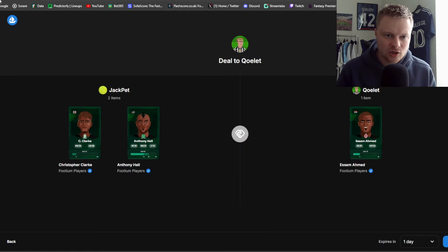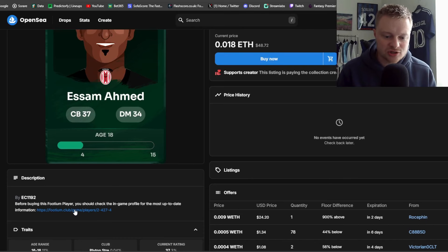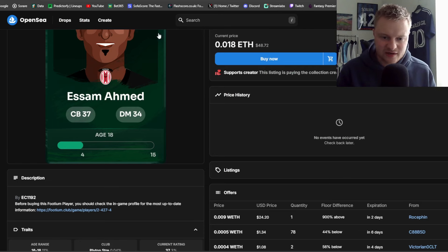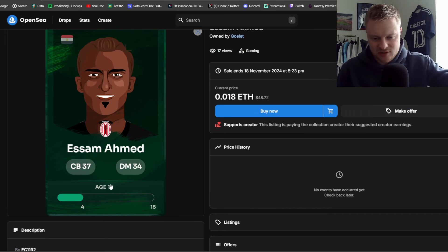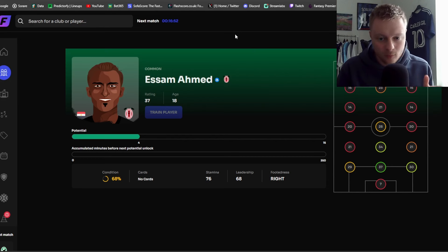One final tip before wrapping up: when buying players, always check their most recent stats. On OpenSea there's a link to their club profile — click it to go directly to their updated profile on Footium. The rating or age shown on OpenSea might not have updated yet — for example a player might show as 18 years old at 37 rating, but by season three they could be 20. Always click the Footium link to verify their current rating, age, and whether they've been trained or played matches.